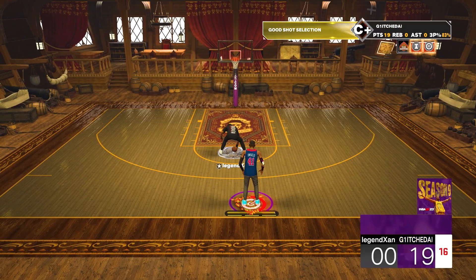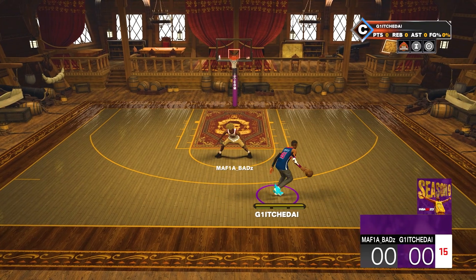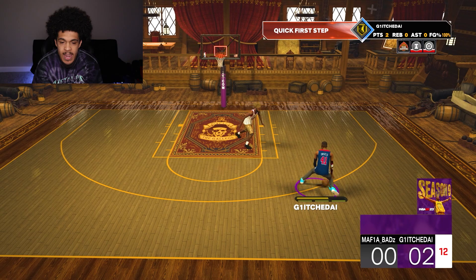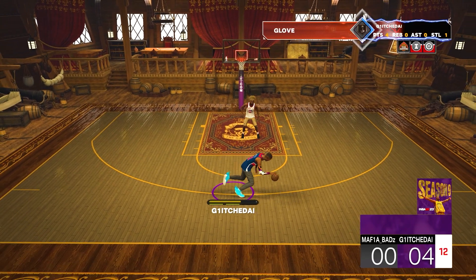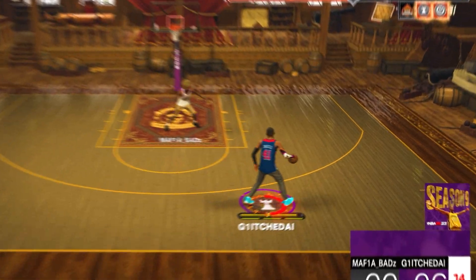We can probably even pull up without dribbling from that deep on a playmaking five. The one complaint I have about this build — and it ain't even this build, it's just 2K in general — is why does this build not break more ankles? Everything with a higher ball control and playmaking takes more to break ankles, and that is what I liked about my old playmaking five on 2K20.